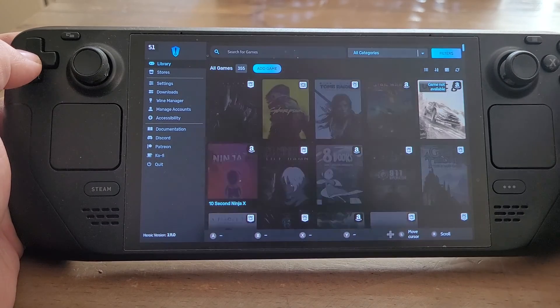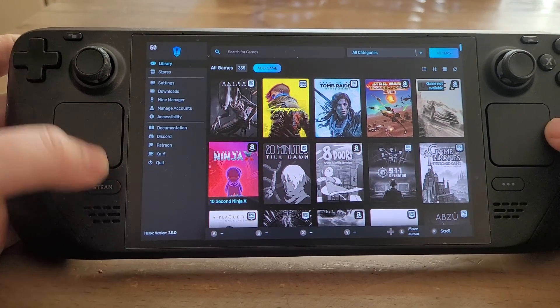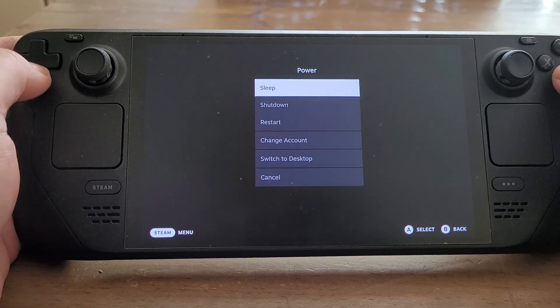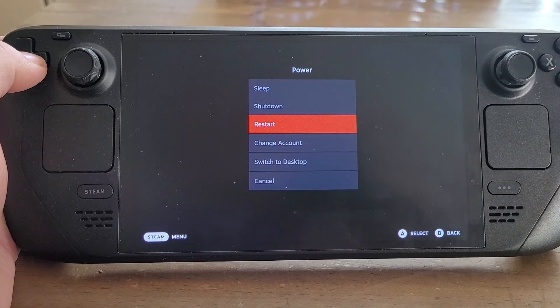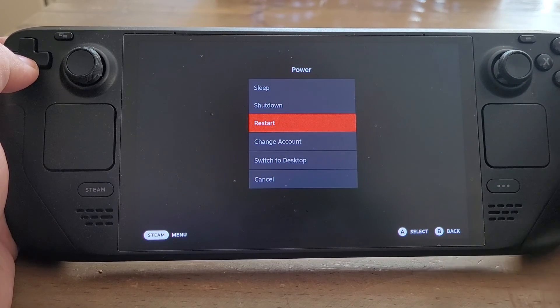But hopefully that's helped. Any problems with downloading and installing games, that's basically what you want to do: just go to the Steam button, do Power, and then do a full restart. Then, before you do anything else, go back to the Heroic Launcher, have another go, and you should find that the game starts downloading.